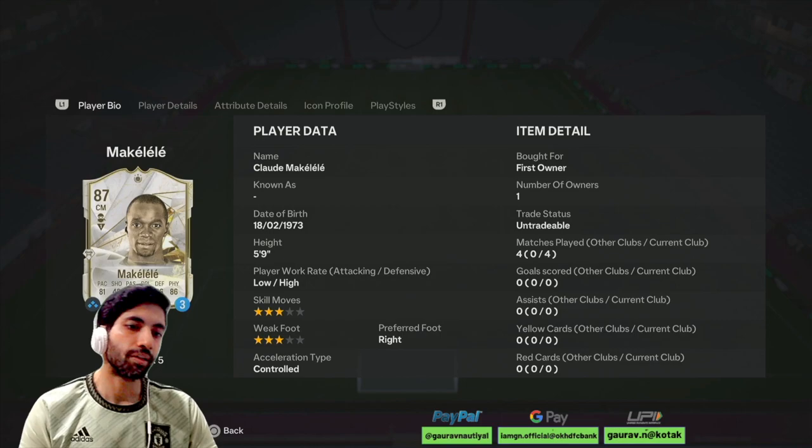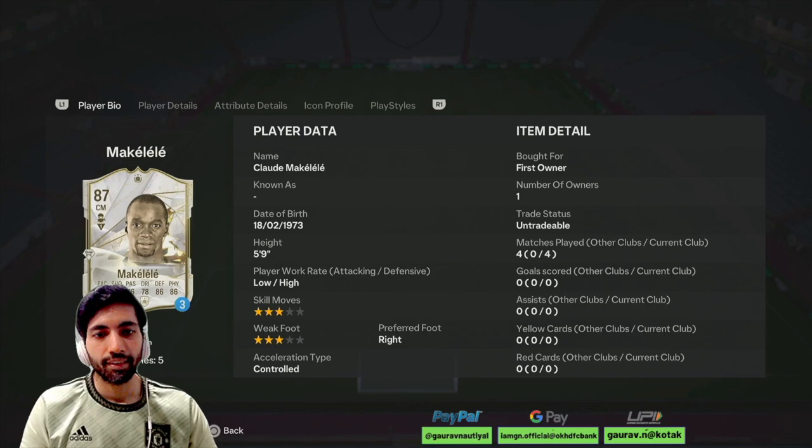Hi guys, my name is Gaurav and you are watching FiShire Games. Today we are going to discuss about another Icon card in EA FC 24, and he is Makalele.